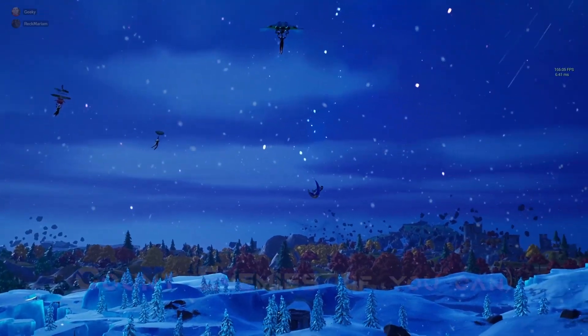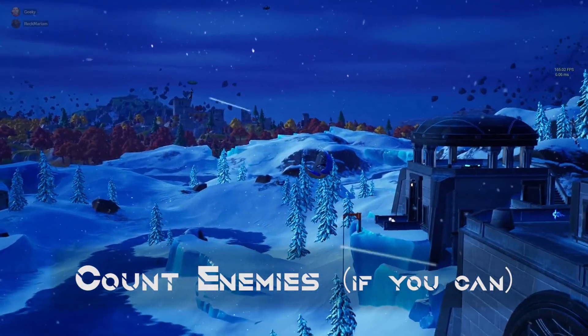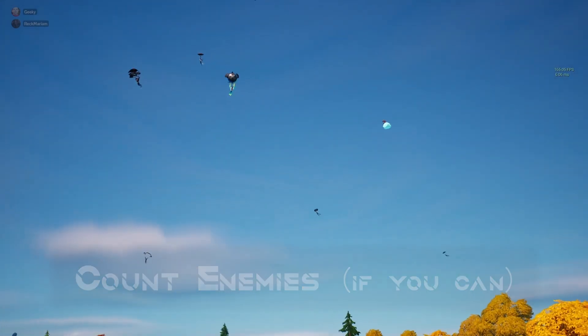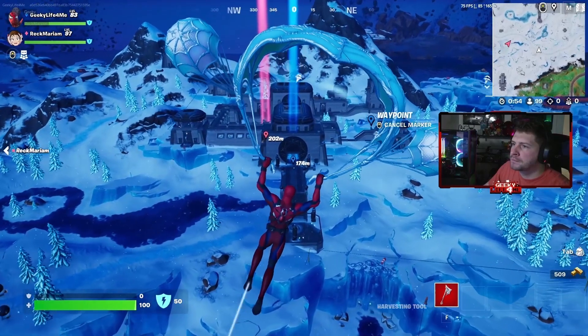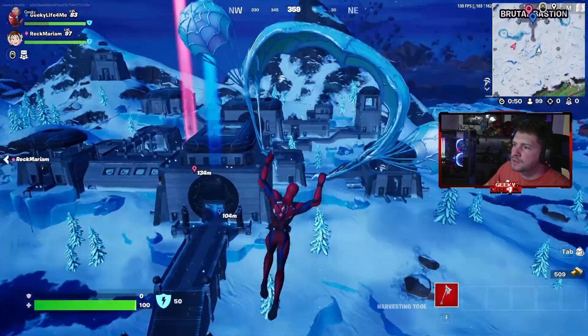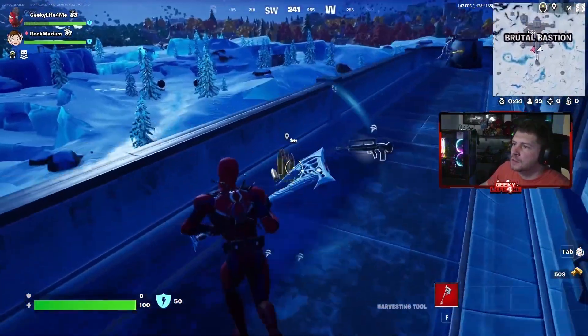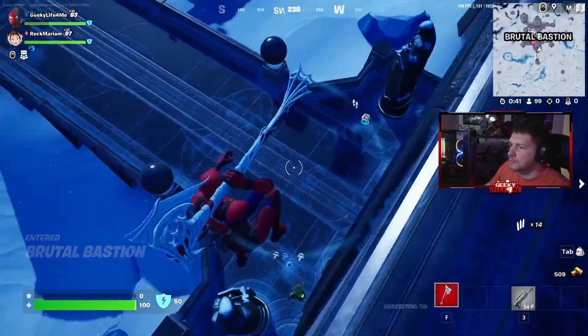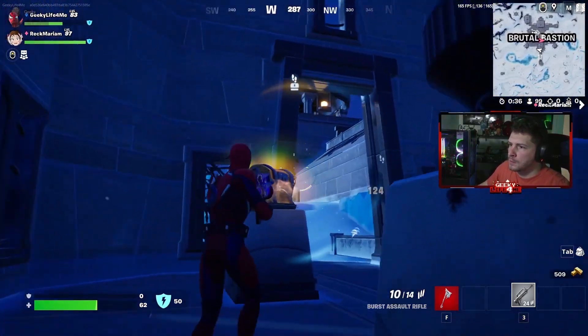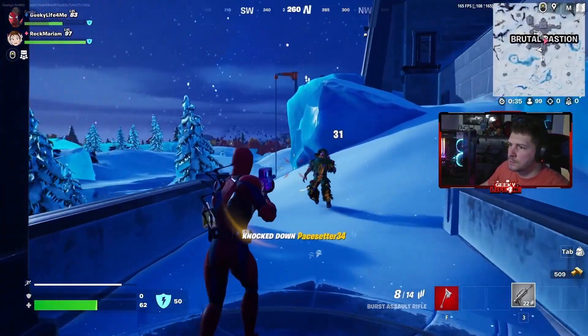A more advanced tip that I struggle with a lot is counting the amount of players that are actually landing at your hotdrop with you and keeping track of that in the kill feed. This can be super helpful for knowing how many people landed with you, how many deaths have appeared in the kill feed, and how many shots you've heard fired around. This can be super useful if you can keep track of all of it, but it is a more advanced skill to have.